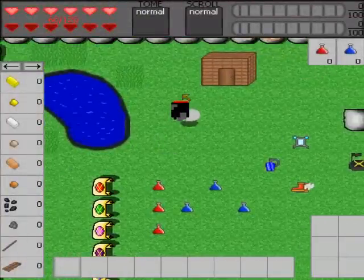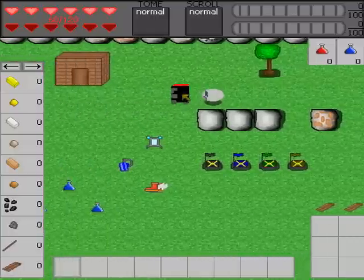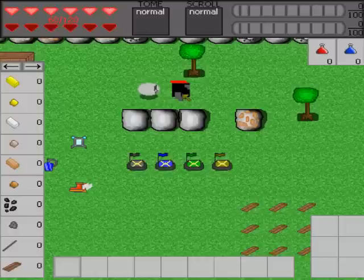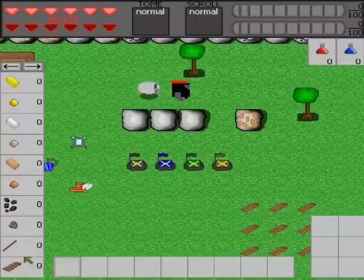So as you can see here, we have a lot of stuff to explain and we've just loaded into our world. First I'm going to tell you what all these things are. Here is the health bar — it actually shows health, not lives. Here is the tome and the scroll, I'll explain those later. Here is the mana bar on top and the energy bar on bottom. And here are the resource tabs. This is the health and mana potions.